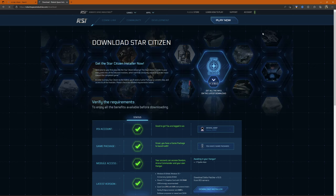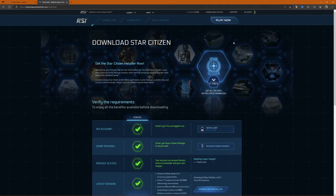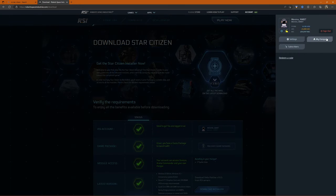Once you've got your account and game package, hit Play Now. It'll confirm your account, show you your game packages, and check your computer can handle the game, then let you download it. The same download option is available during free fly. Remember: the game is an alpha, it has bugs, and you'll see some of those when playing — but you get used to them and just enjoy the game for what it is.